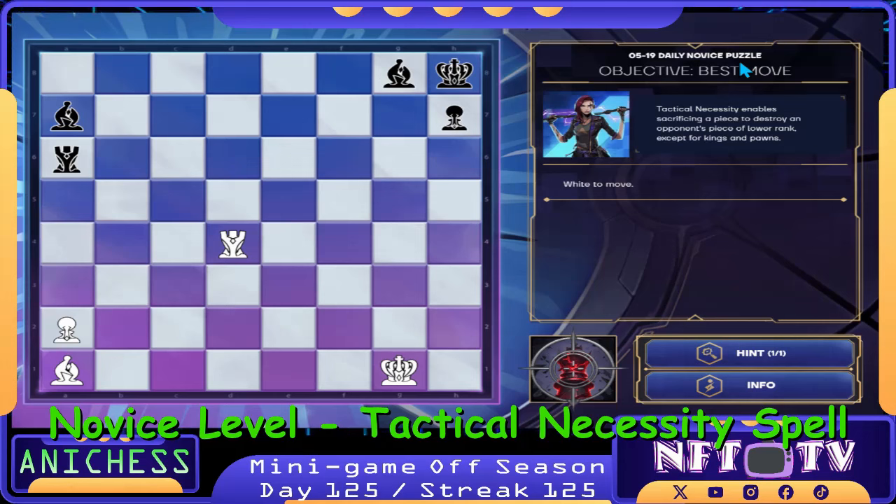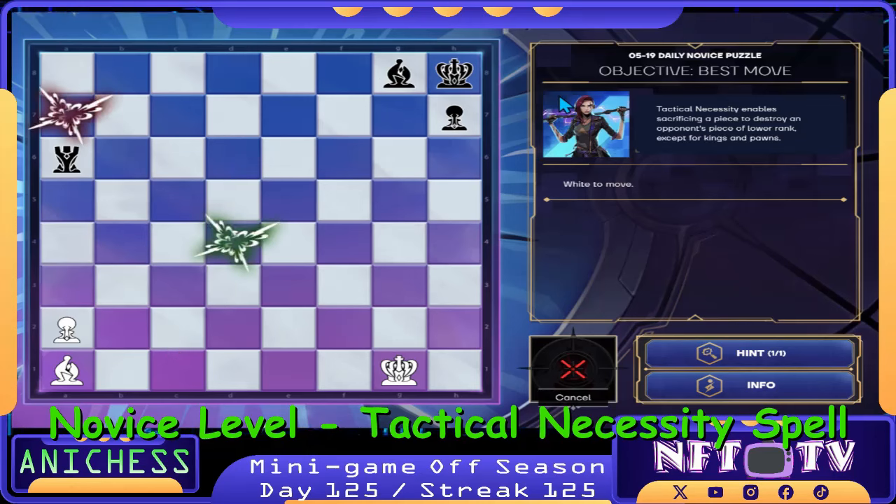For the Daily Novice level, we have the Objective Best Move and we have the Tactical Necessity Spell. Our first and last move is to use the Tactical Necessity Spell on our Rook in D4, sacrificing it to destroy the Bishop in A7 to open check — and that's checkmate. That's one down.